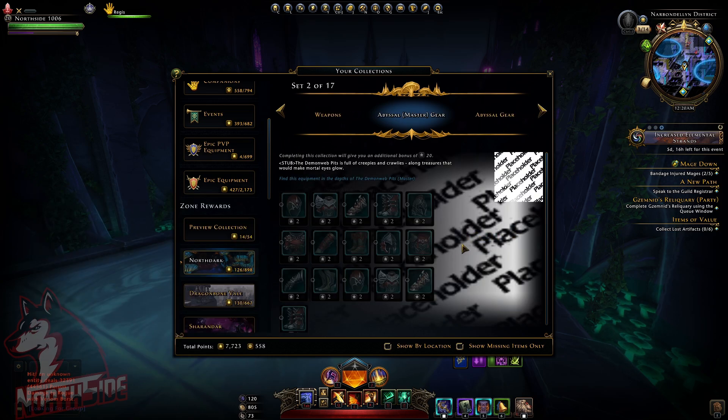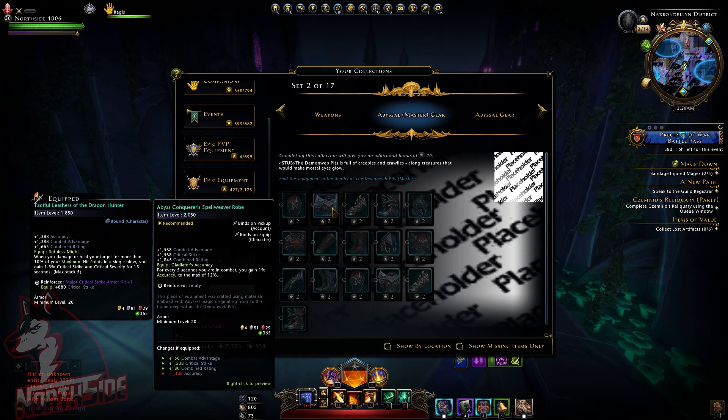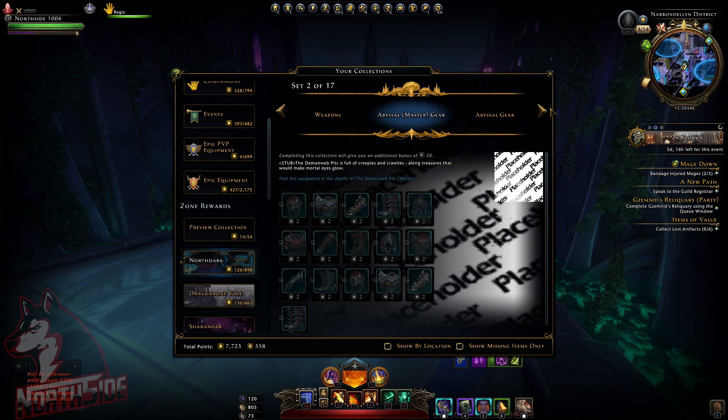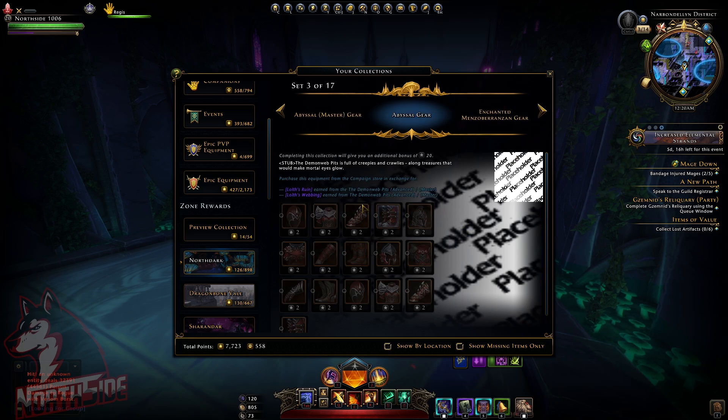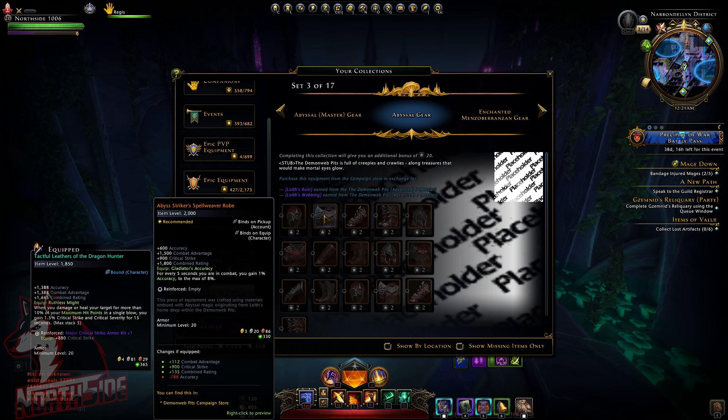This is Abyssal Master gear that we will be able to get from the new dungeon — plus 5% damage in the Underdark. We got an Accuracy increase and various different bonuses, so I will cover that in another video. Abyssal gear is also coming in a legendary version, with a little less damage in the Underdark and some minor decreases in percentages.